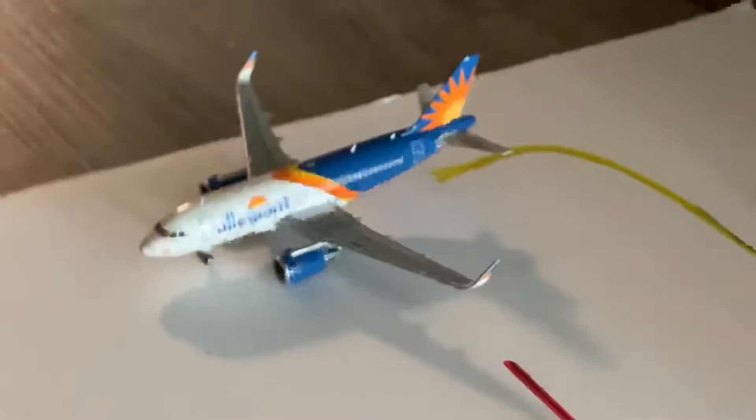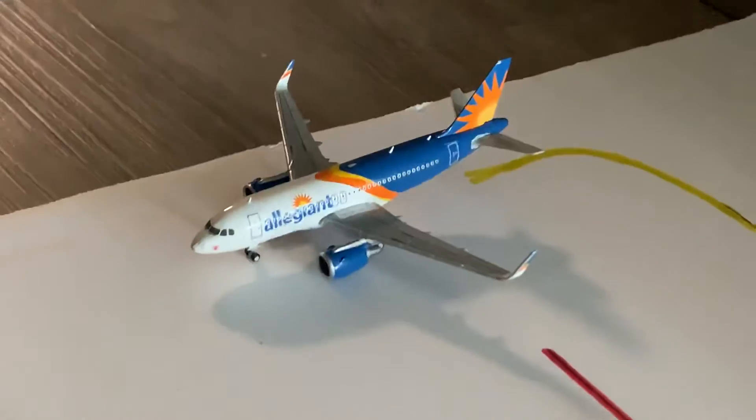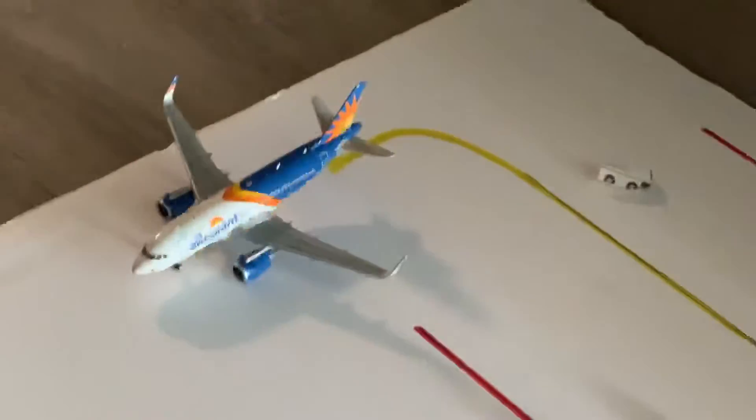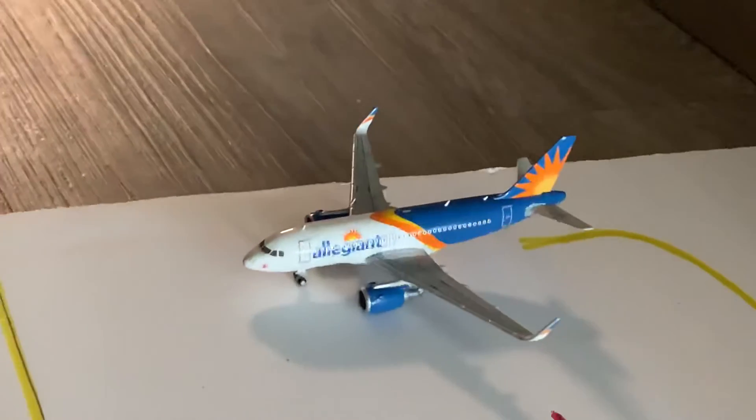Right here, in some beautiful and awesome lighting, we have the beautiful Allegiant Air Airbus A319 with the chocolates in the knee livery. He pushed back out of its gate and is going to be taxiing into the other runway on that side for a flight out to Las Vegas.